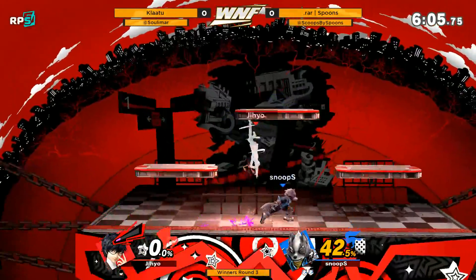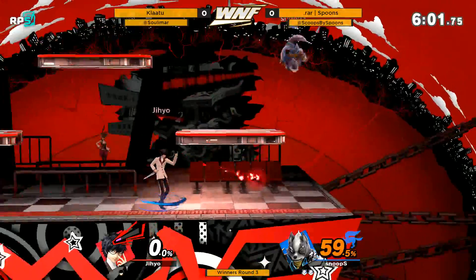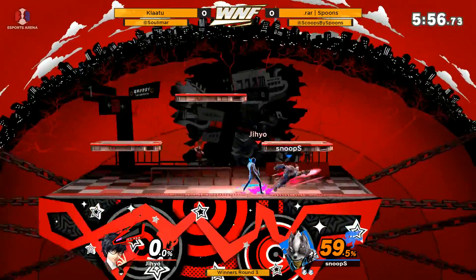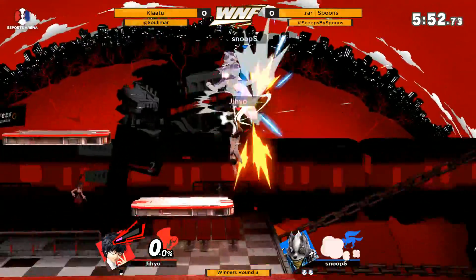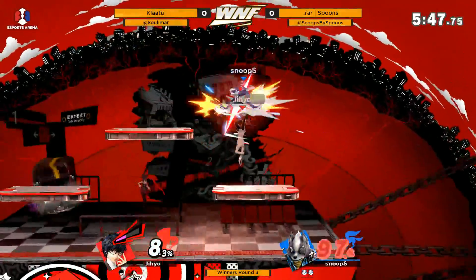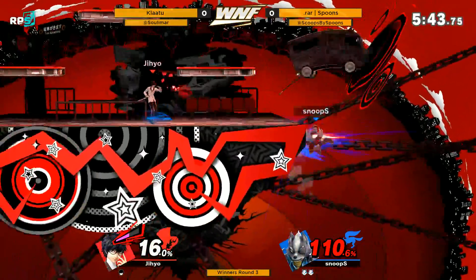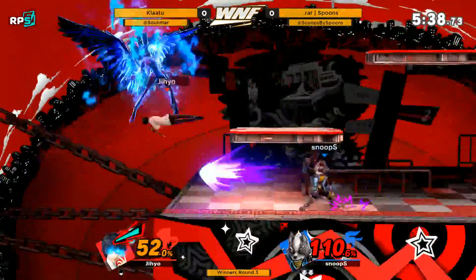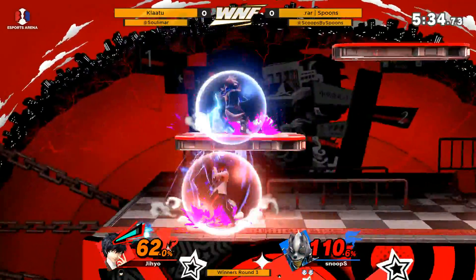There's that down smash again — still hits below, crazy. I like the animation on his f-tilt, just two quick slashes. Doing some spacing. Joker's up-air is kind of like Sheik's — they can do some drag-downs with it, that's cool. Luis was doing some drag-down combos with it before.